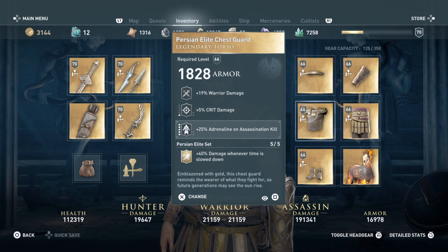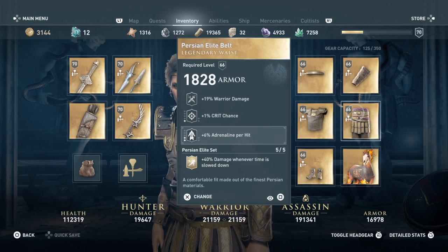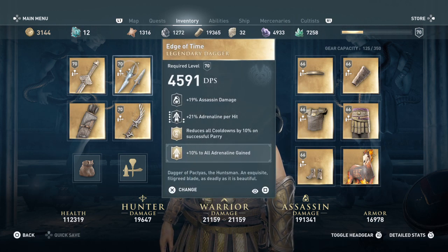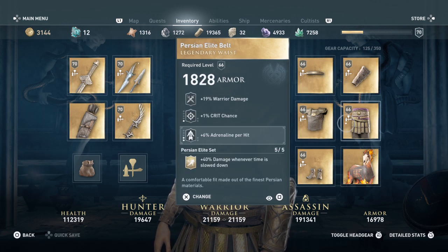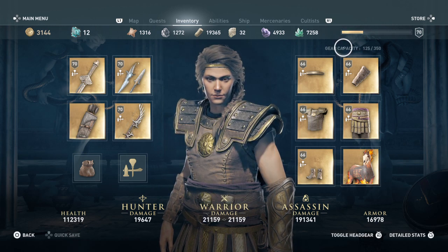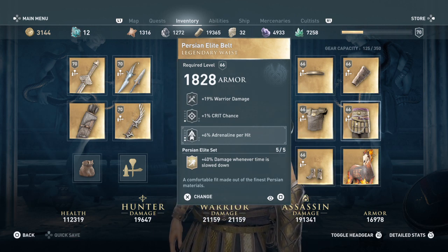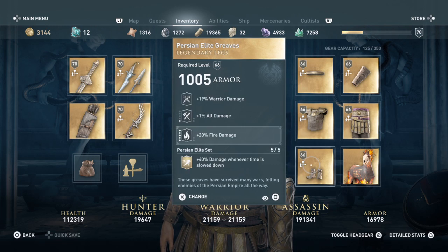The Elite Belt has 19 warrior damage and a 1 percent crit chance that will increase. I added 6 percent adrenaline per hit, which will also become 21 percent. So if all these pieces hit 21 percent, you're looking at 84 percent adrenaline per hit just for smacking somebody in the face. We just need to keep increasing everything as we work with this build so it keeps gaining adrenaline per hit.